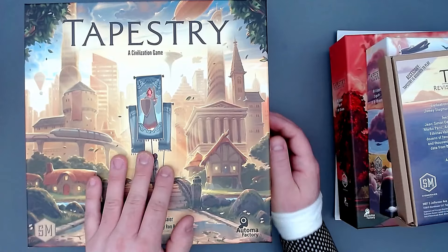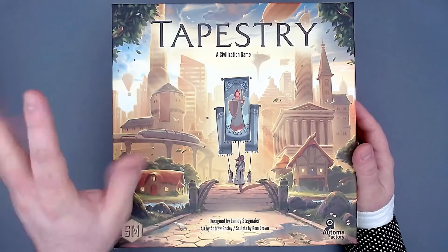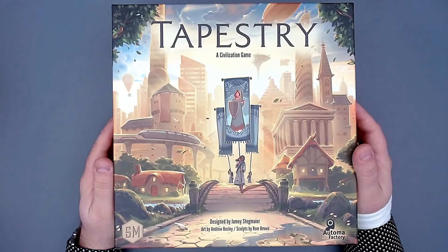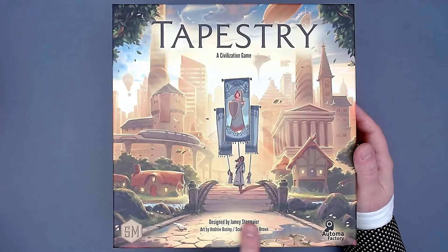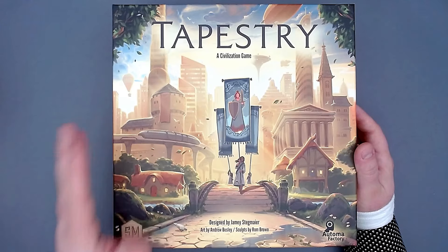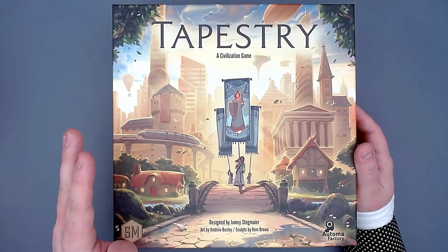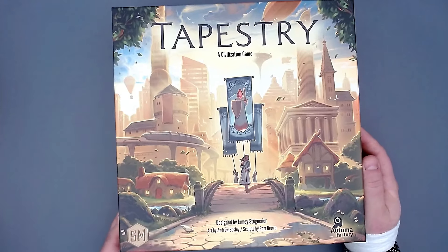Let me get these out of the way. Tapestry: A Civilization Game, designed by Jamey Stegmaier, art by Andrew Bosley, and sculpts by Ron Brown — because yes, there are miniatures in here, and as far as I know they are painted. This game is totally overproduced but from the images I've seen it looks really cool.